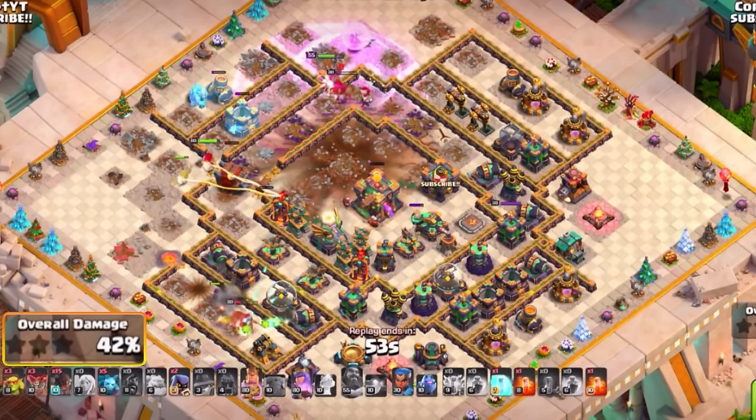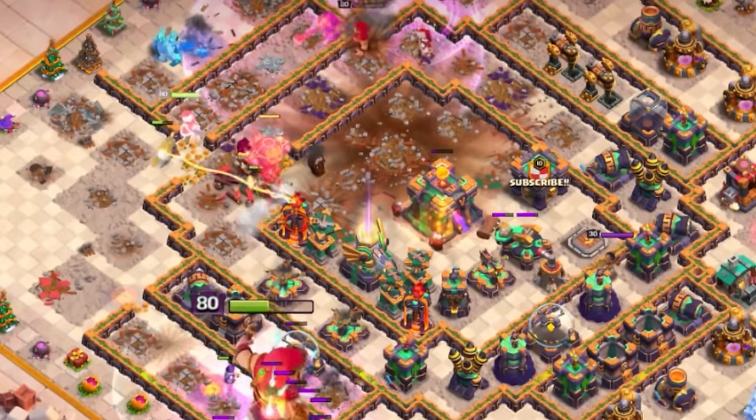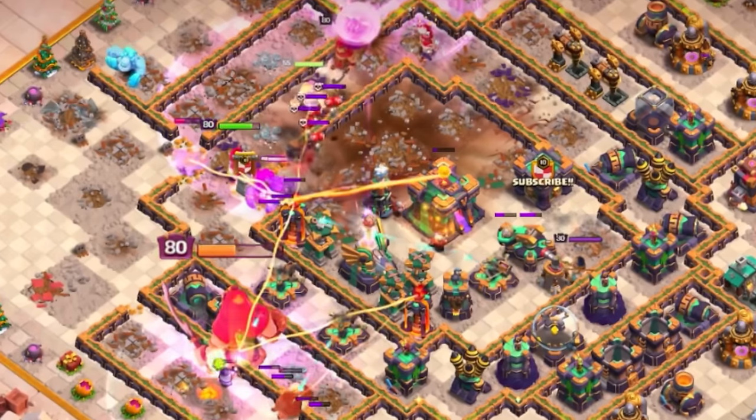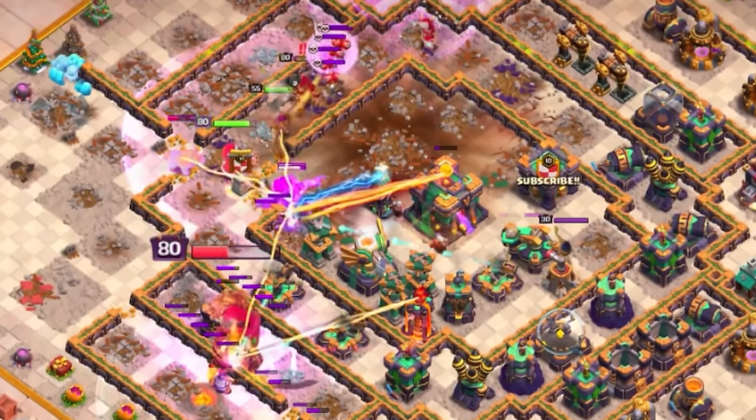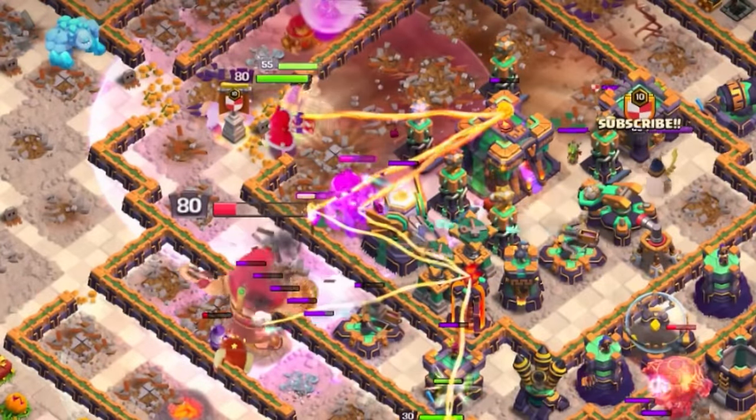Supportive Ice Golems and Apprentice Warden can very much help your heroes get a large amount of value while the Fireball is being used. You want to make sure you're getting into the core with either your Queen, your King, or even both heroes, with the Clan Castle being able to clear a large area, allowing you to have a ton of support.